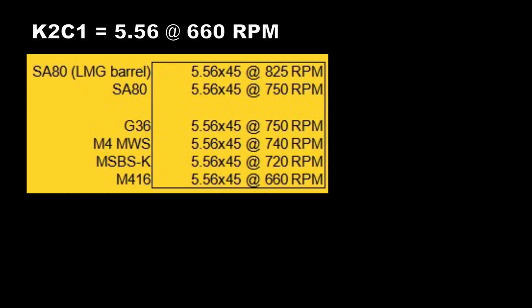All other 5.56 assault rifles fire noticeably faster at anywhere between 720 to 750 RPM, so roughly 15% faster.